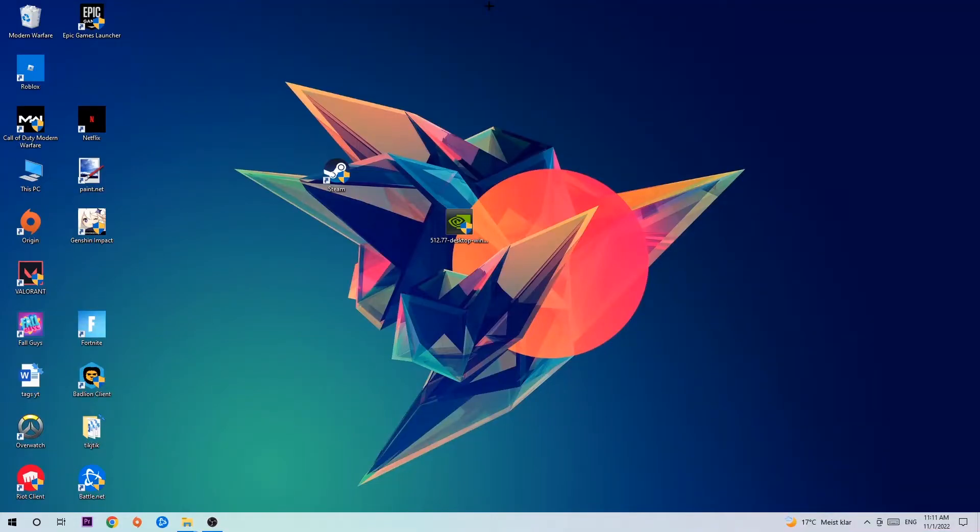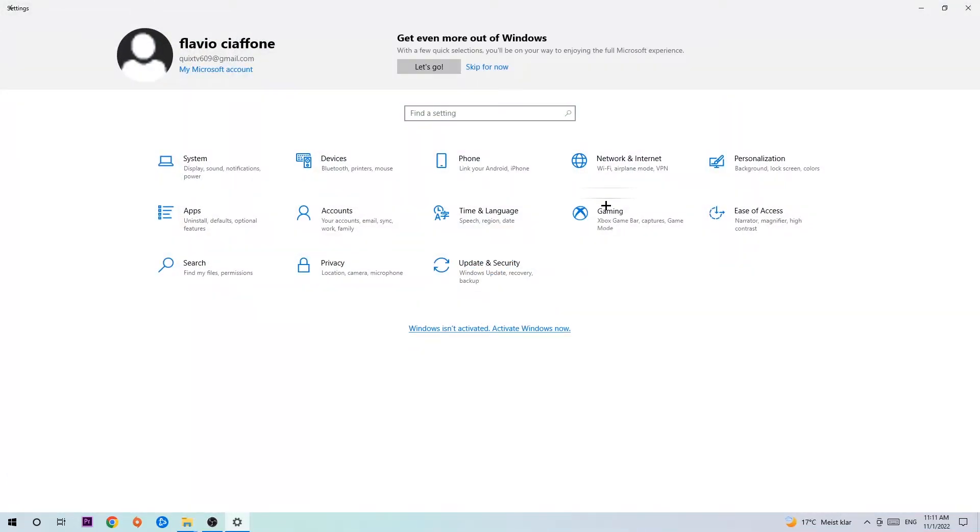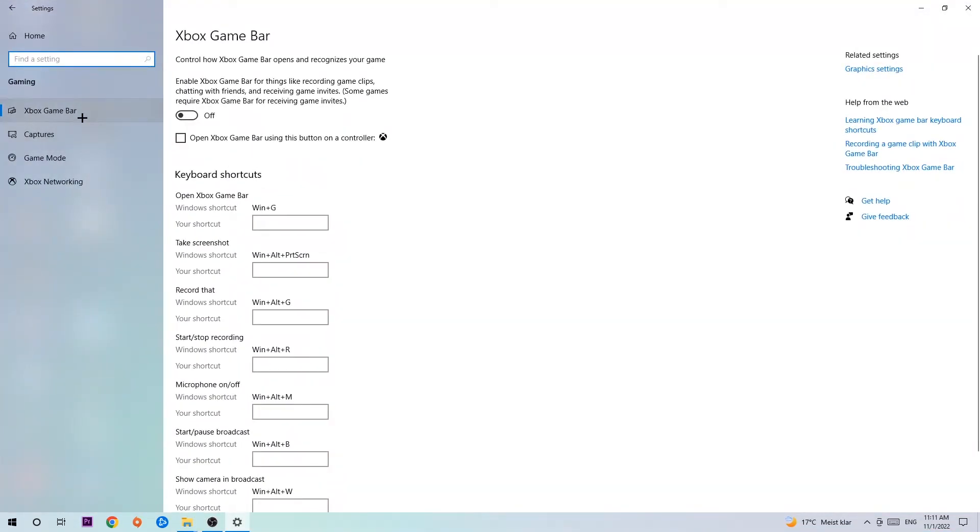Once you're finished with that, close Task Manager. Then navigate to the bottom left corner, click the Windows symbol, open up Settings, and hit 'Gaming'. Stick around the Xbox Game Bar setting and turn this off, because the Xbox Game Bar doesn't really come with any benefit besides impacting your performance really badly. After that, hit 'Captures'.